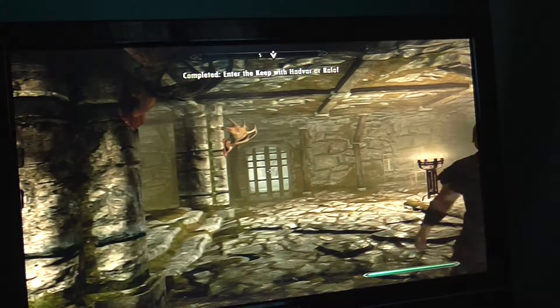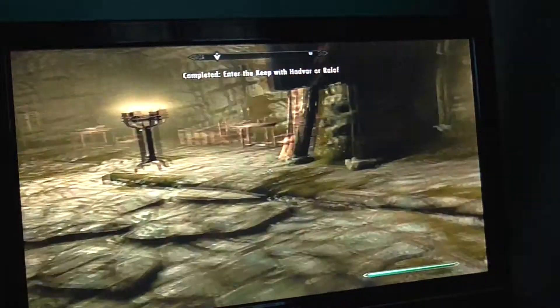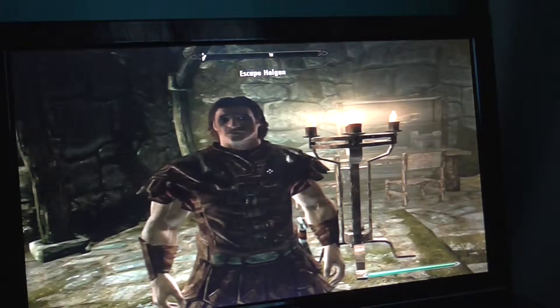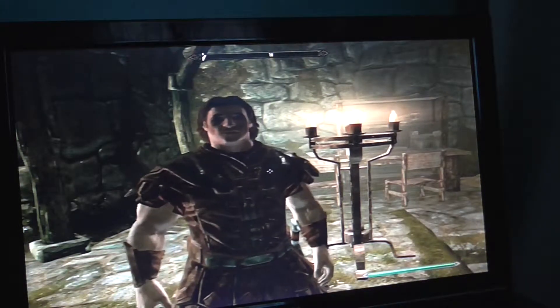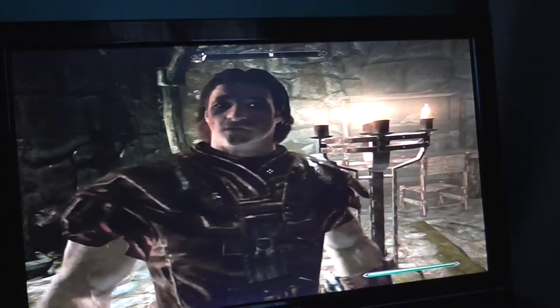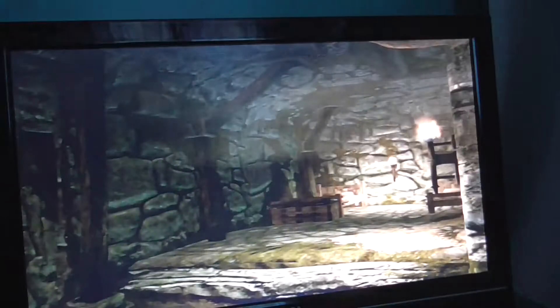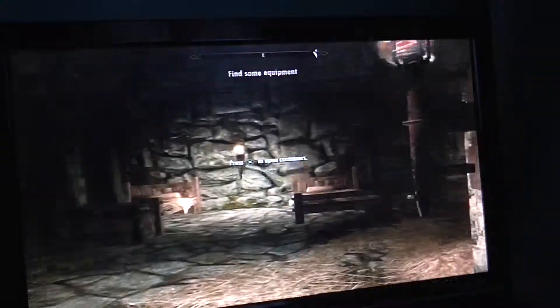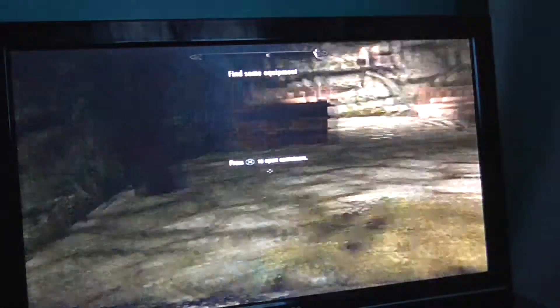Ah, here we go. We should keep moving. Let me see if I can get those bindings off — let me turn them around so we can untie them. There you go. Take a look around, there should be plenty of gear to choose from.